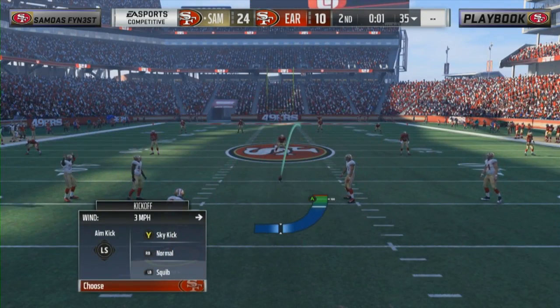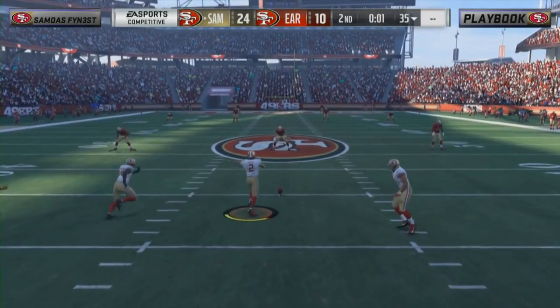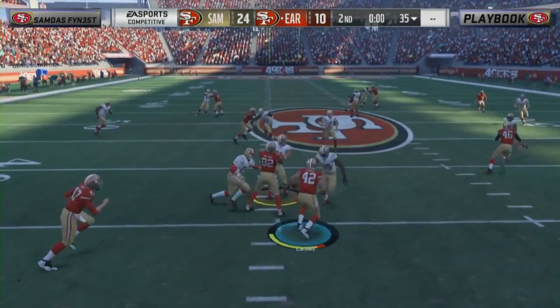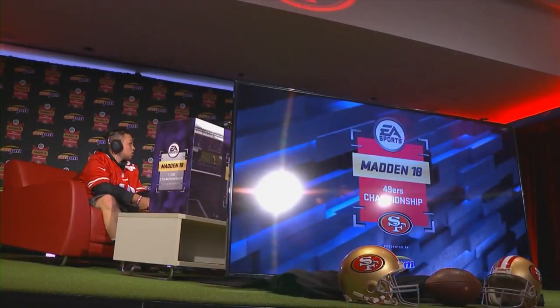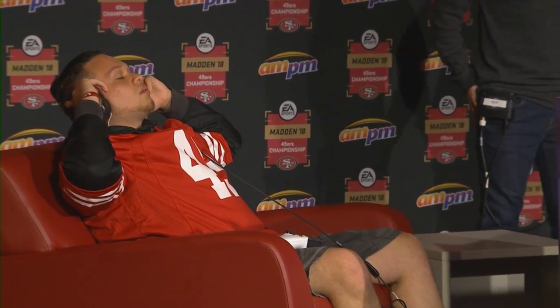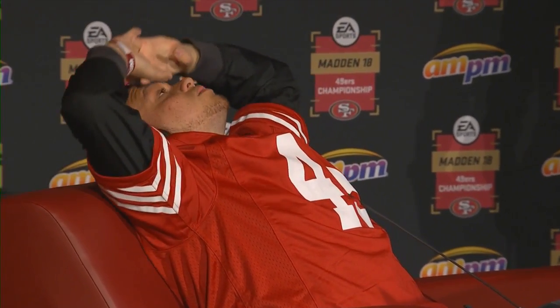Kind of stunning this crowd right now. I think Playbook had a lot of confidence coming in — felt like the more experienced player — but so far that really hasn't mattered. Samoa's Finest has not looked scared or shook whatsoever. If you told him he had a two-touchdown lead going into halftime, he'd be fired up. And that is the score at the end of the first half: 24 to 10.